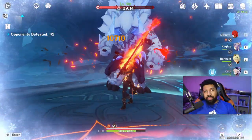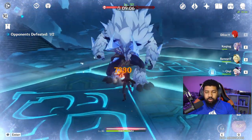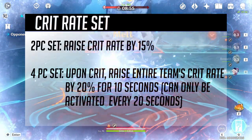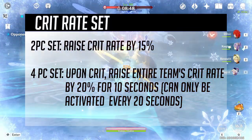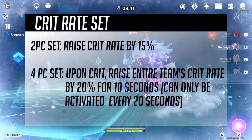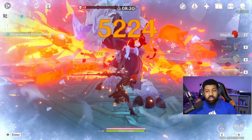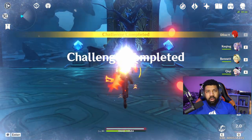We want to start off with what could possibly be coming with the Inazuma domain. I always default to Keqing because she's an electro character. With Keqing being a crit damage heavy unit, I would like to see Inazuma come out with a crit rate and crit damage set. For the crit rate set, the two-piece would raise crit rate by 15%, and the four-piece would be: upon crit, raises entire team's crit rate by 20% for 10 seconds, activatable only every 20 seconds. I feel like that's very fair — a really good critical set you could use for Keqing, Klee, and more characters coming in the future.